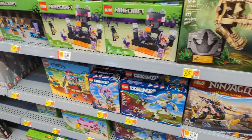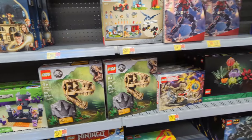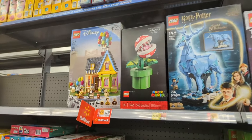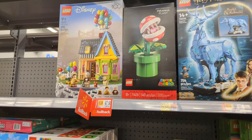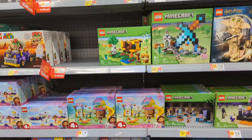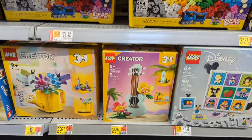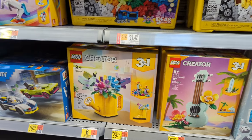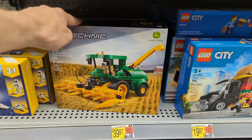The Ninjago, the Dreams set — I believe this is a new Jurassic World. That's not a terrible price there — $50 for the Up house, I think I've seen it also marked at $48 a couple months ago, so definitely not a new price on there. But if that's been on your list, might want to look for that. Some of these Creator sets this year I like — the roller skate I think is well done. I don't see the roller skate here though, and that Technic is new as well.